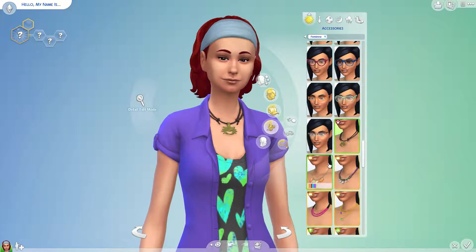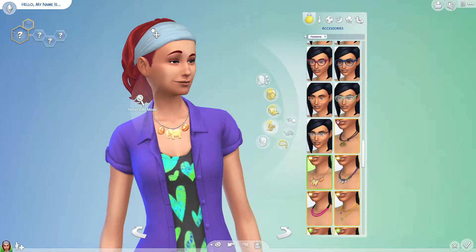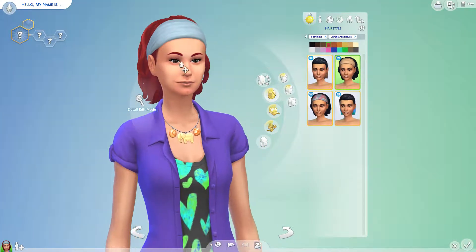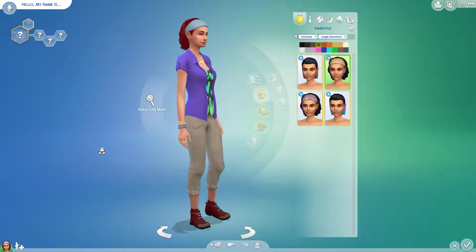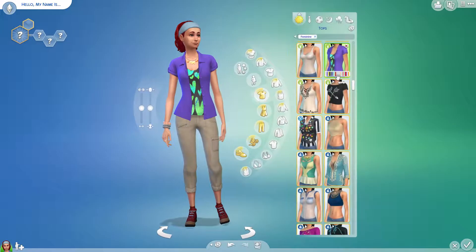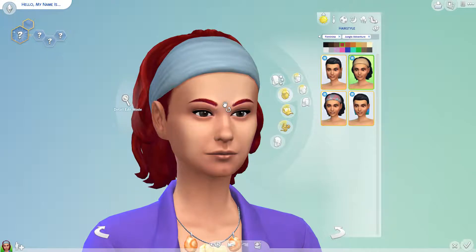This necklace came with Get to Work. If you guys are looking for a review of this pack, you're not going to find it here — I've already seen too much of it. I actually really love these pants on her already. This shirt's pretty good too. Okay, I should focus — I have a face to work on here.